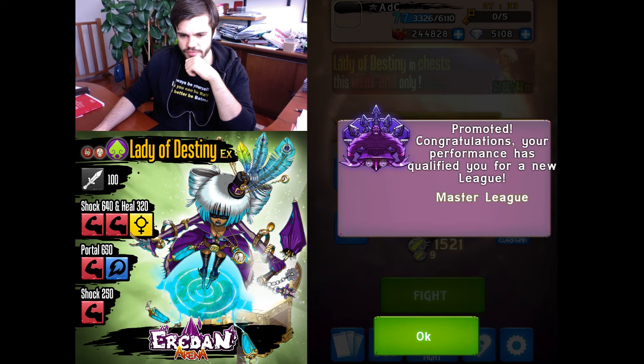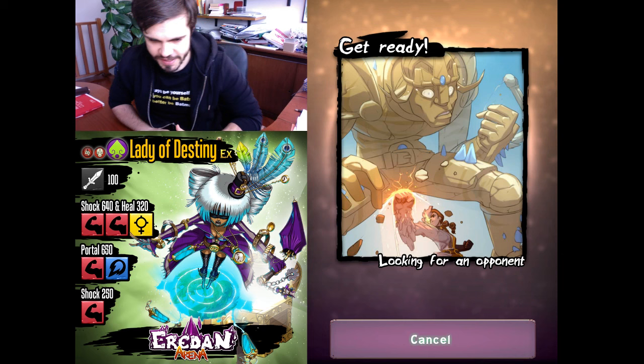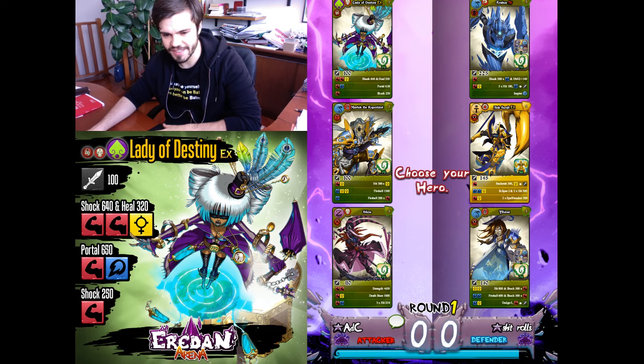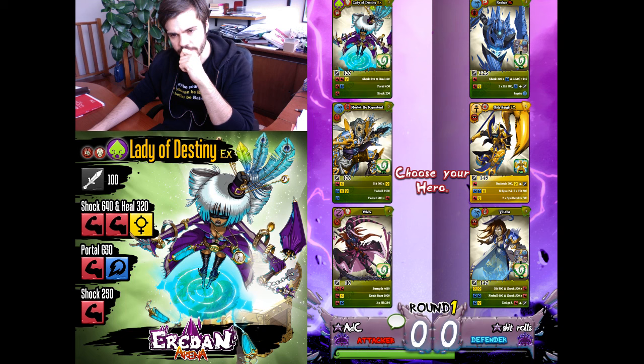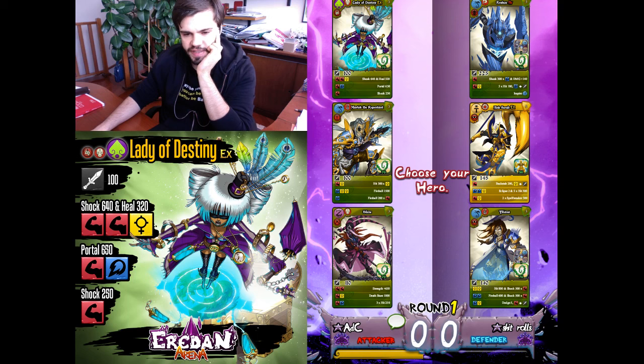Lady of Destiny won again, this time against a debuffer. I need to try her against stronger opponents. She's good also against heroes like Warrior Nanka probably. Now what should I do — Iliana can counter Marlock big time.